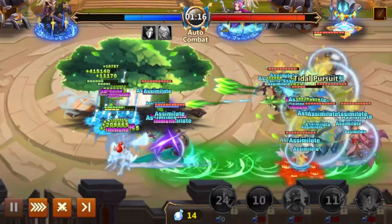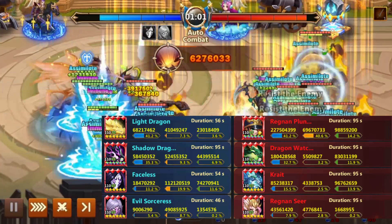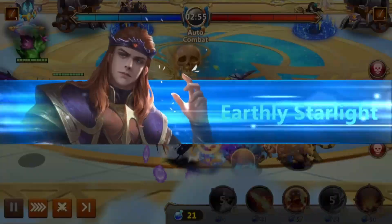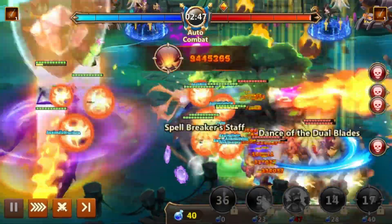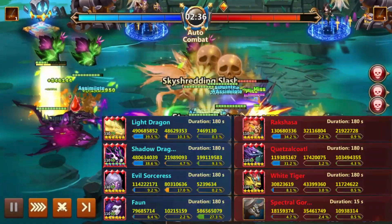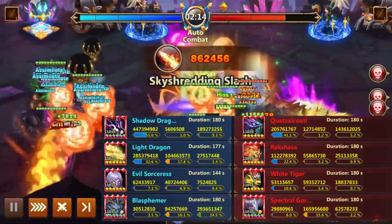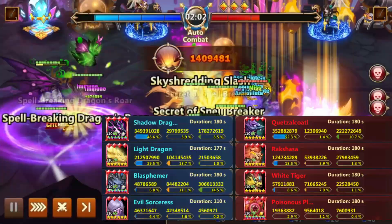In my battles against Adrienne, I found that Light Dragon performed better than the Red Dragon and this was consistent across multiple attempts. Light Dragon didn't face much threat to its survivability on the fortress side and was able to deal tremendous damage. I even managed to win once with just one second remaining on the clock. Overall, I felt that the Light Dragon had a positive impact on the Alamar team, but it's worth noting that Red Dragon has yet to reach its full potential with Star Awakening.